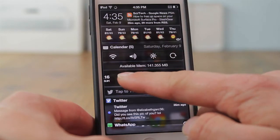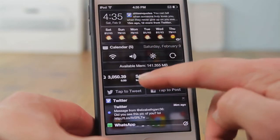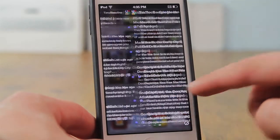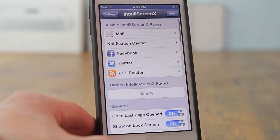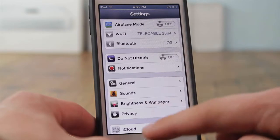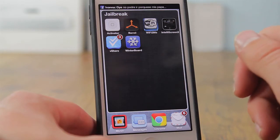After that we have IntelliScreenX, which is an add-on to your notification center. It allows you to have your mail, Facebook feed, Twitter feed, and Google News right in the notification center. You can modify settings from the Settings app or from its icon, which redirects you to its settings page. It costs ten dollars but in my opinion it is completely worth it.